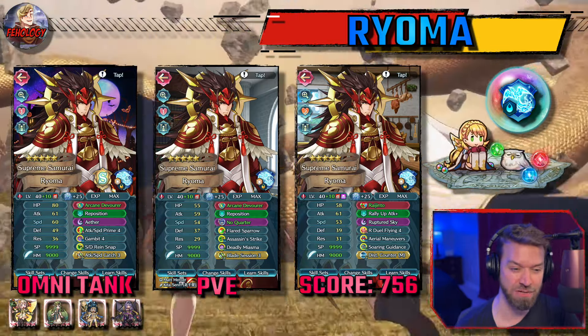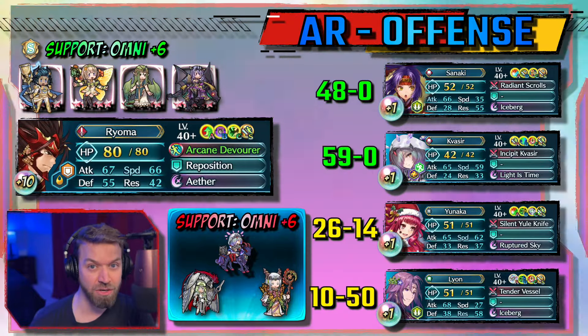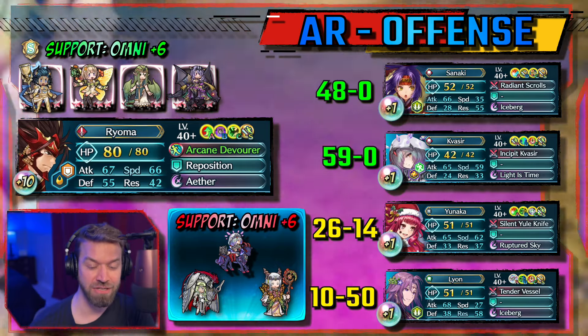There are definitely units you'll have to worry about and we'll go over those in the sims, but this can actually perform under the right circumstances. We take the standard Peony, Mila, and Asker. He really needs Camilla in AR — piercing is so important in the meta right now. I tried this unit with No Quarter but I really like Gambit and Aether better for an Omni tank. Attack Speed Prime 4 and Speed Defense Rain Snap work really well together.